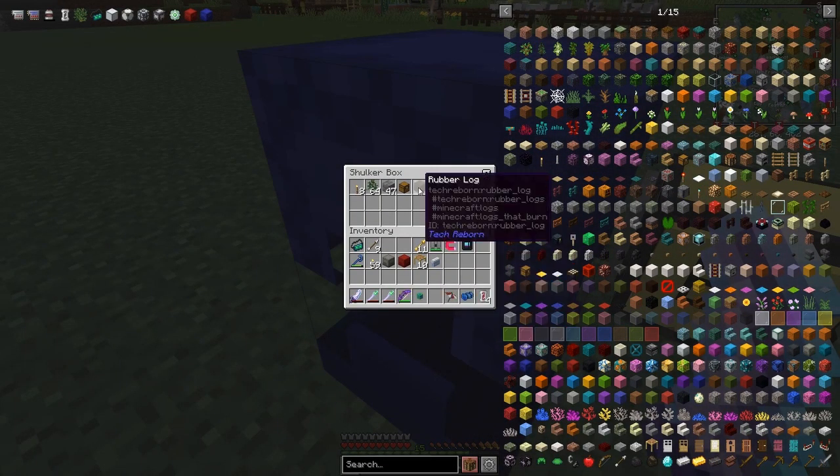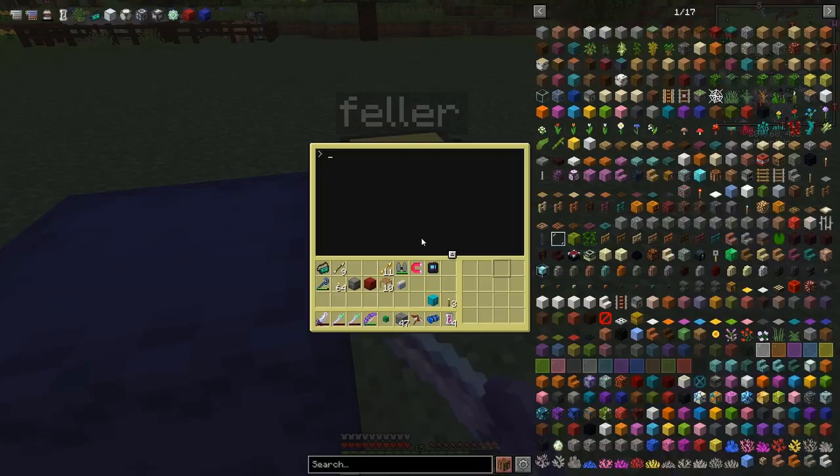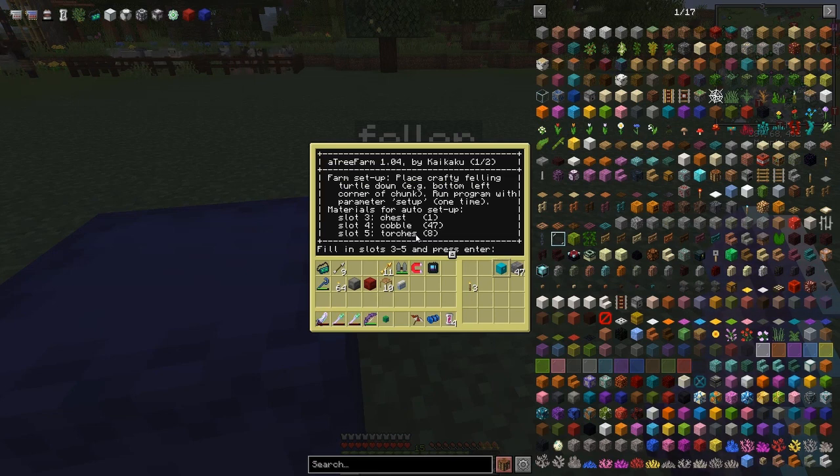I have some wood, 47 stone bricks, a torch, and a diamond chest to put into the slots. The diamond chest goes into slot three, stone bricks into slot four, and the torch into slot five. Then you type in 'tree farm setup'. There's one special thing about this turtle — it has to have an axe and a crafting table attached to it.